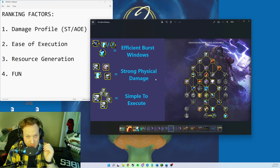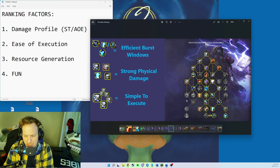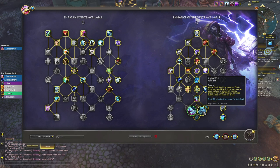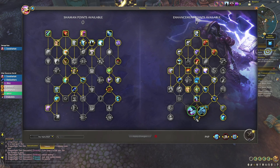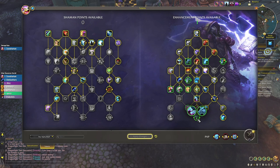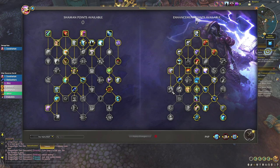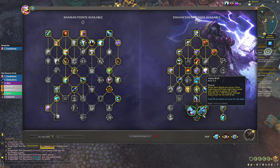Resource generation is excellent — absolute ton of resources. It's very fun to play. The maybe weakness is lower single target damage compared to builds with Hot Hand and Elemental Blast. For this AoE test I'm running it with Alpha Wolf, but for a raid boss you might spec out of Alpha Wolf into Elemental Assault or Elemental Blast for extra single target oomph.